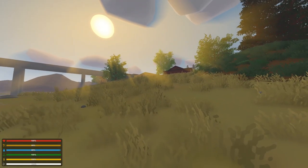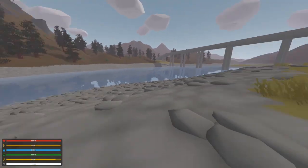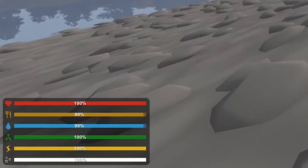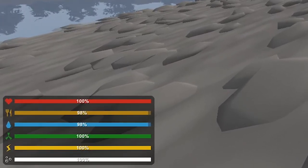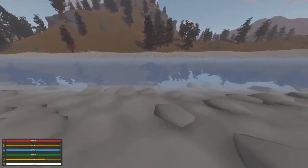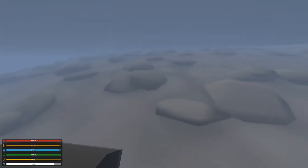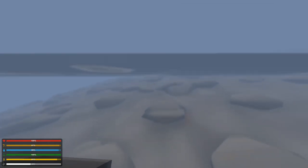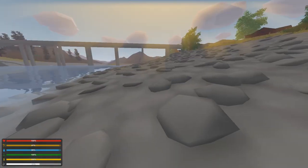Before we continue and head up to that small town, let's cover our stats quickly. If we zoom in on the stats at the bottom left corner, we can see: the heart is our health, the knife and fork is our food, the water drop is our water, the green one is our immunity, the lightning bolt is our stamina, and the bubbles is our air. The air stat is only necessary to know about when you go diving — it's basically how long you can hold your breath. It slowly decreases and you'll slowly lose health once it reaches zero percent.